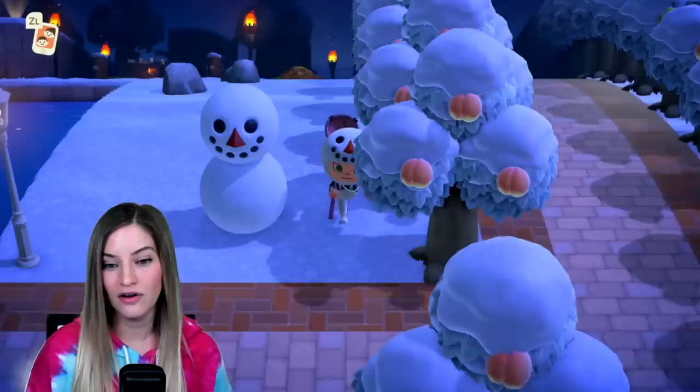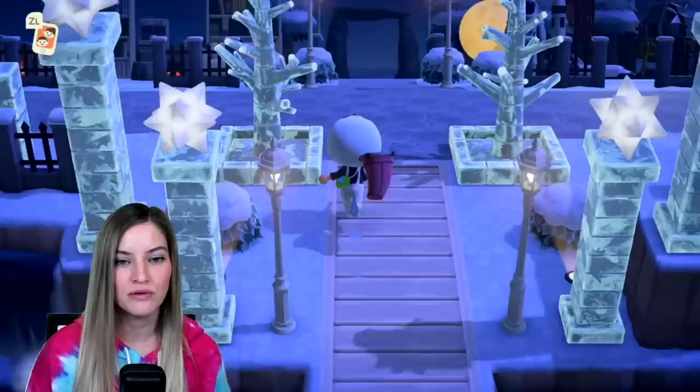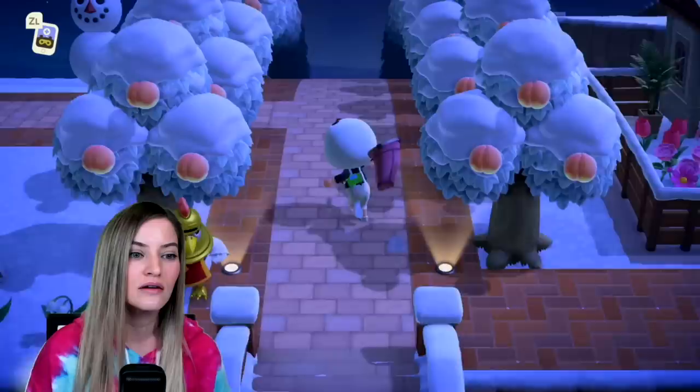Here's the campsite — we've got all of the fall leaves because I've already had fall. And this will take you over here, which takes you sort of back to the beginning. So everything is very well connected. From the airport, it takes you up here so you have the option of going this way to the campsite and going to the villager area, which is over here.